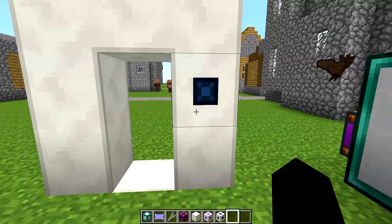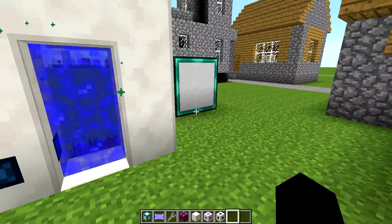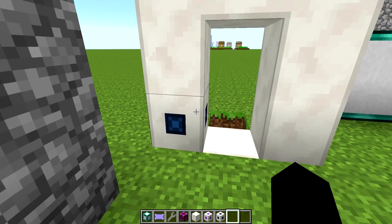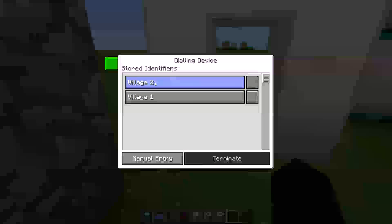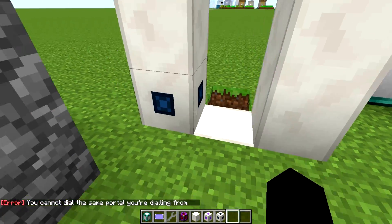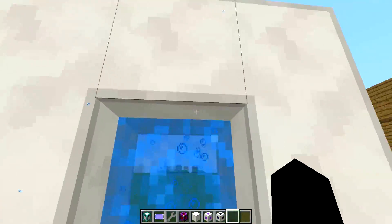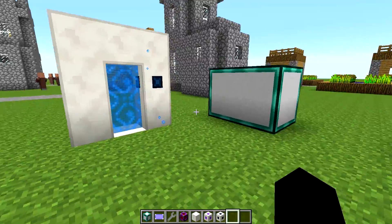Now if I dial, I have a portal with these particle effects, which is pretty awesome. So now I'm over here. If I right-click and click terminate, it cuts the connection to the portal. Now if I look over here, I've got village2, which is this one. If I left-click - see, I cannot dial to my own thing, obvious. So village1 - I've got a different particle, I've got the same color, but I've got bubbles, because bubbles are awesome. And I walk through and we're back here. So that is pretty, pretty awesome.